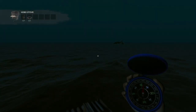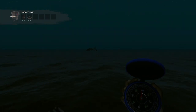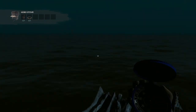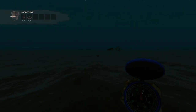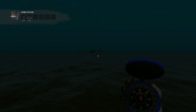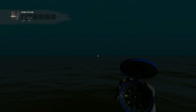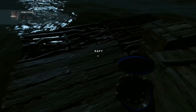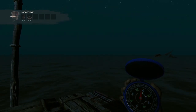I headed west and it dropped me right there at the boss battle. That's the boss, that's the island, and that's the other island in between. Right there is the boss battle. If you want to go back to your island, you're going to go back east. Let's go back to my island and I'll show you another tutorial.